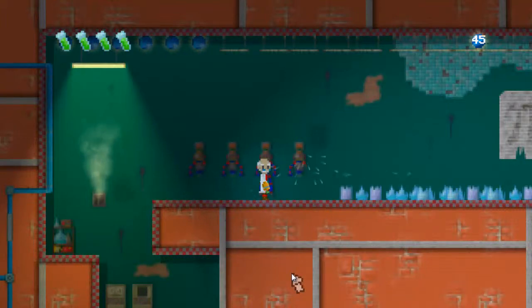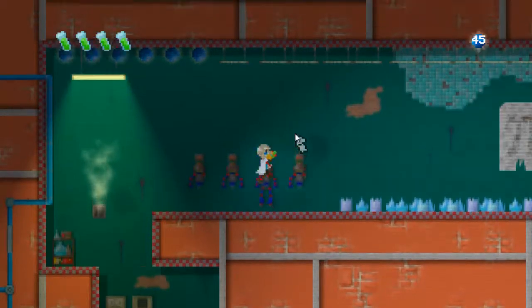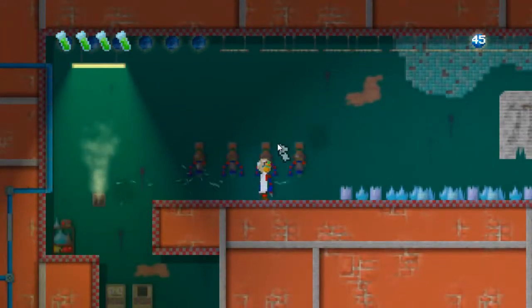Hello everybody, Sel here, and welcome back to Gateways. Here we are with part 3. So last time we went and continued our adventure through this laboratory, and we found a few interesting power-ups and stuff. We found a flashlight, we've got an additional light, and we got a jump boost. Now it's time to go and continue on.